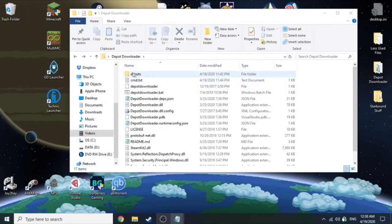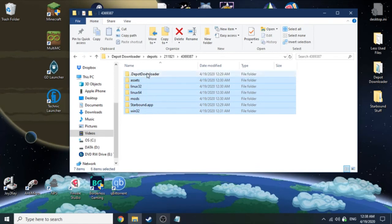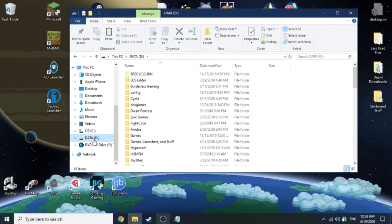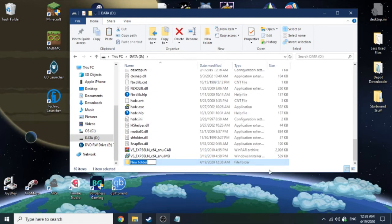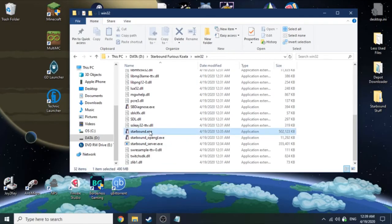Once the download's done, you can close Command Prompt. You'll have a folder called 'depots' — go into that and it'll have the game ID or game ID plus one. There might be another folder inside; at least for Starbound there will be. Go into there and it'll have the game contents. You can copy or cut the game content out. You don't need the .depotdownloader folder so you can delete that. Now you have the game — find the EXE, launch it, and it'll run.